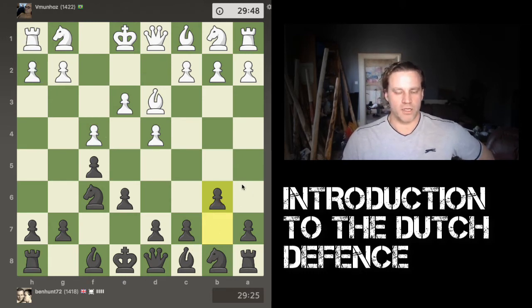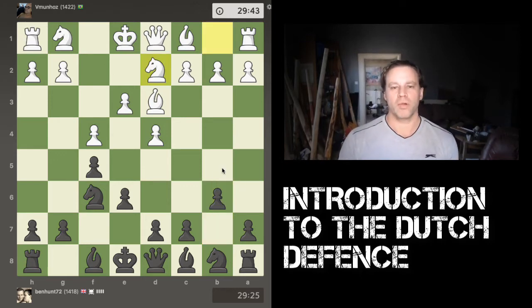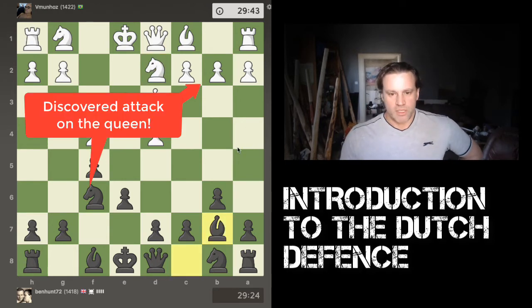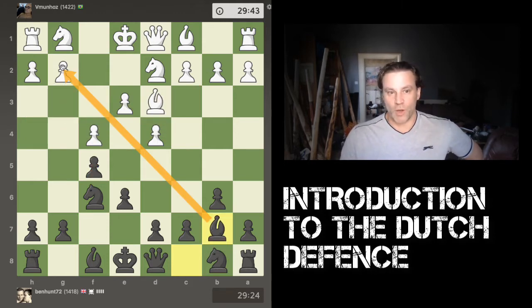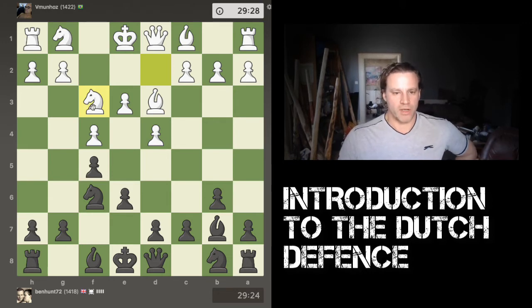White plays knight to d2 — one issue with this is that his dark-squared bishop is now completely blocked off. I move my bishop to b7 in readiness for an attack. With this bishop coming there, there's an immediate threat of capturing on g2 and then winning the rook on the next move. White has to do something about it, so he brings his knight across to f3.